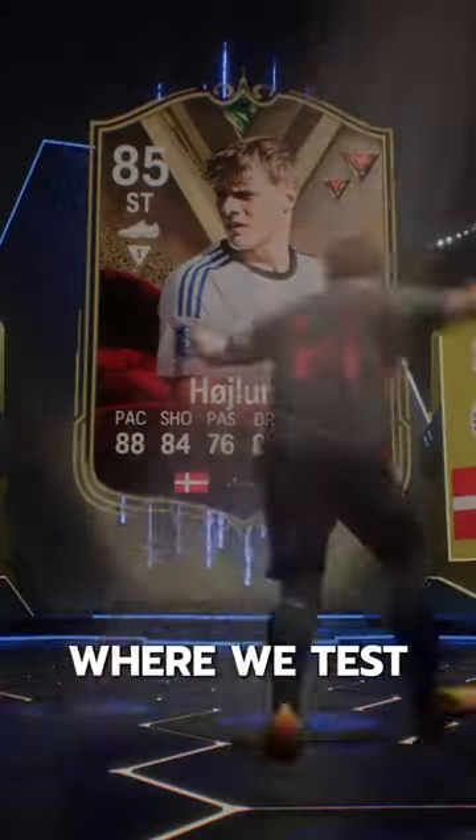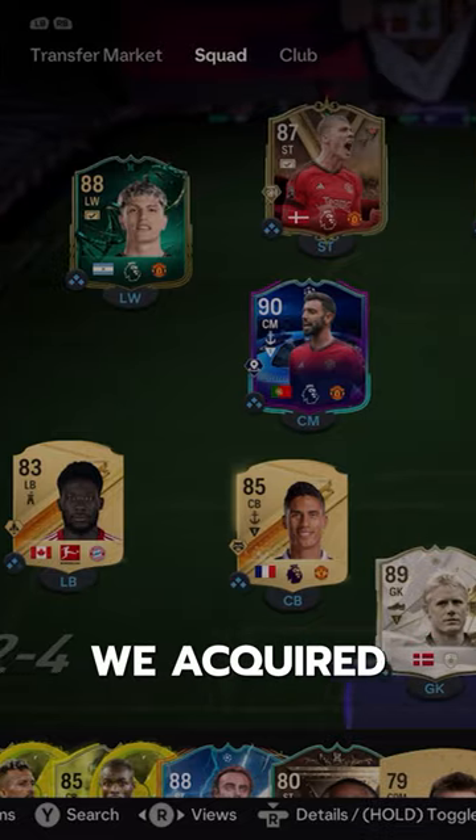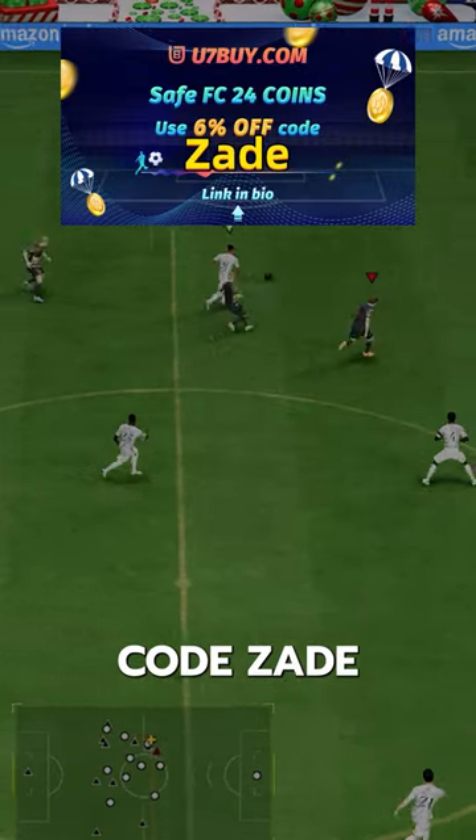Welcome to Baller or Bust, where we test FIFA cards so you don't have to. Today we've got Emil Hojland. We acquired Hojland via SBC for 14,000 coins. If you need FC24 coins, check U7Buy, code ZAID for 6% off.